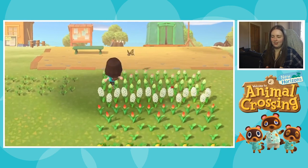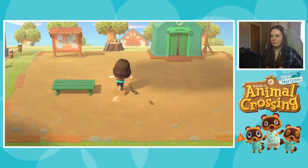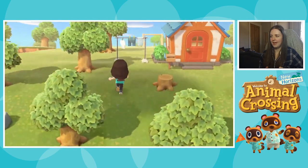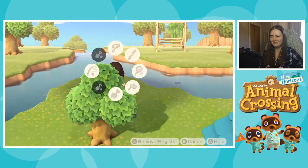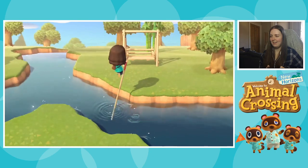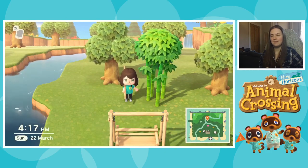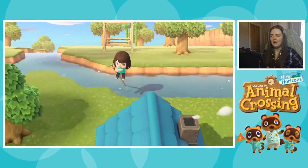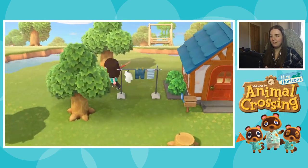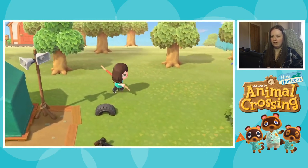I've gathered a lot more flowers and been on a couple more visits to other smaller islands, so I've managed to get some cool resources. Over here I actually found an island that had some bamboo on it, so I brought some bamboo back — you can chop this to get bamboo pieces. I still only have pears and those apples I got in a letter, so I haven't encountered much more fruit yet, but I did find the bamboo, which is really good.